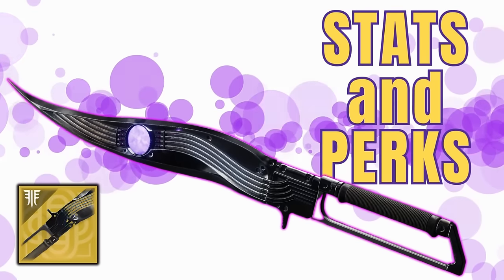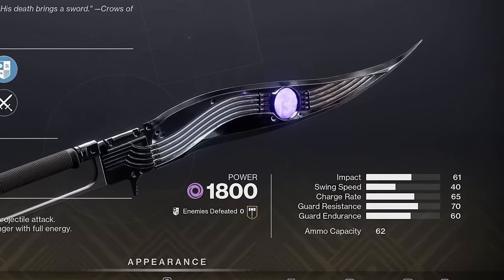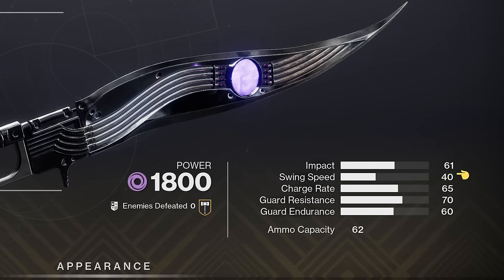Let's hop right into it starting out with the stats and perks. Black Talon is a void exotic sword that was released during the Forsaken era of Destiny 2. For the stats, we are looking at an average swing speed, good guard resistance and endurance, with a relatively fast charge rate sitting at 65.